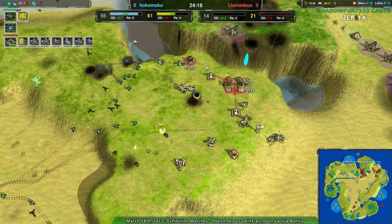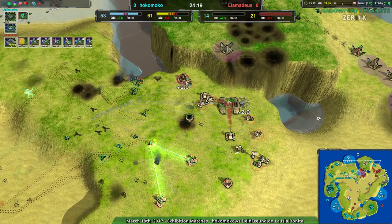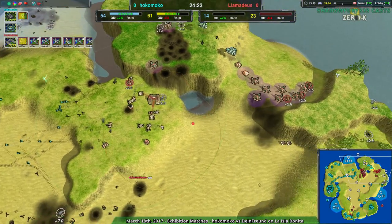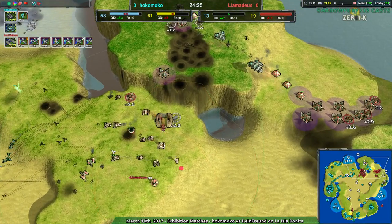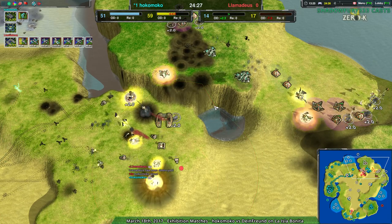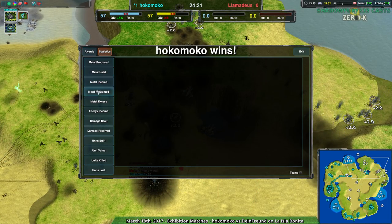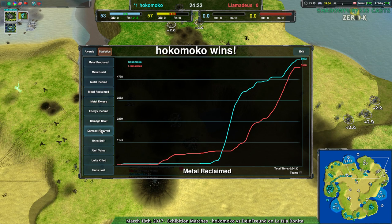If that stardust goes down, there is not much else. Lamedeus throwing in the towel as the three crows come into the base — they don't even manage to kill the factory themselves. But hey, three crows — how often can you say you've seen that? Both players reclaiming about five and a half to six thousand metal each.